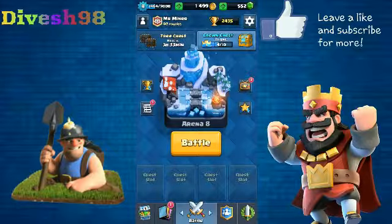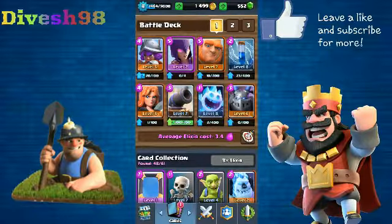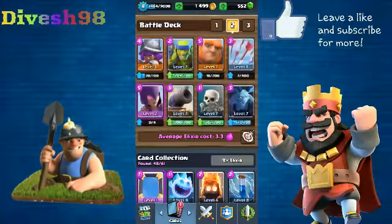Hey, what's going on everyone, welcome back to another Clash Royale episode. Today I'm bringing you something really awesome. For a long while I've been trying to save 500 gems for legendary chests, and recently I was stuck at $4.99 — there was a legendary chest in the shop and I really wanted it, but I couldn't get that one gem before the time expired. They refused to give it to me.